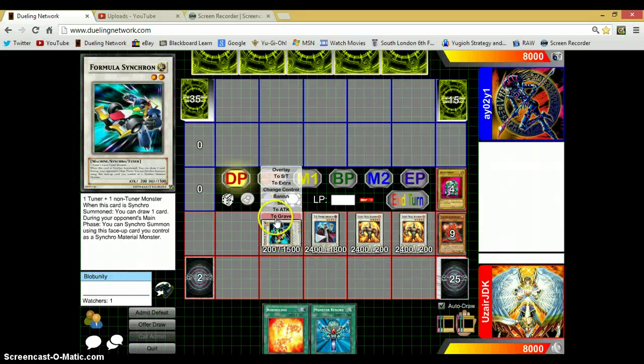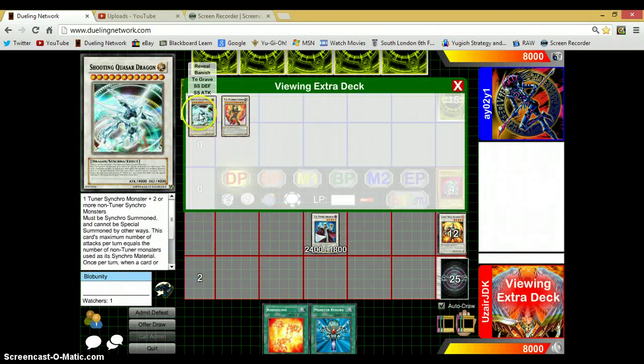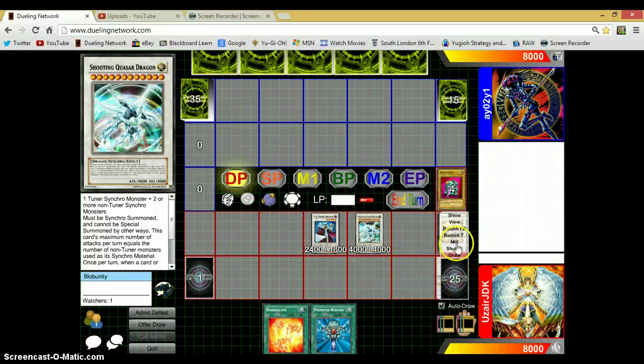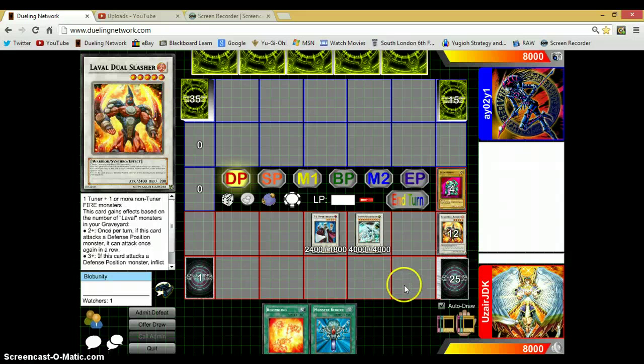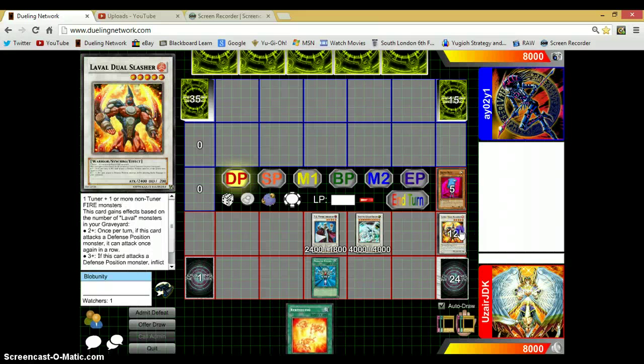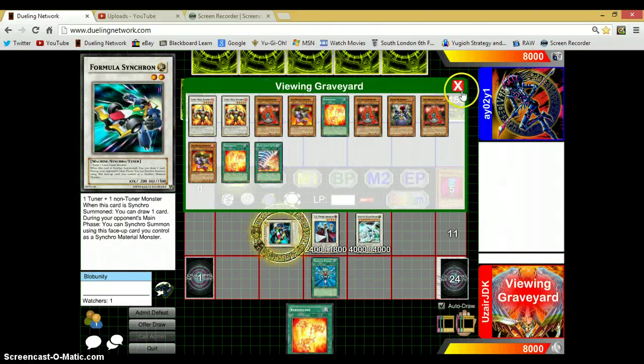Now we're going to synchro summon using our level 2 Formula Synchro and 2 level 5 Duel Slashers for our second boss monster, Shooting Quasar Dragon. Hyper Librarian gives us another draw. Next we activate Monster Reborn to special summon Formula Synchro back.